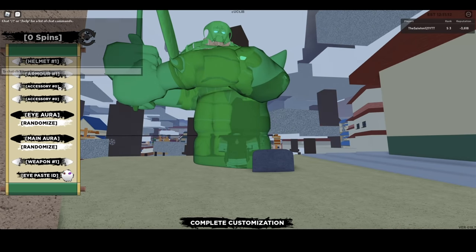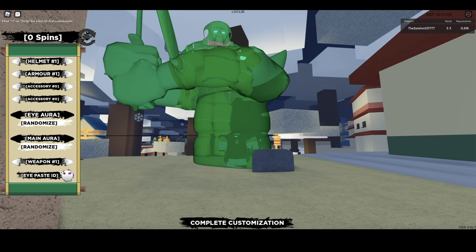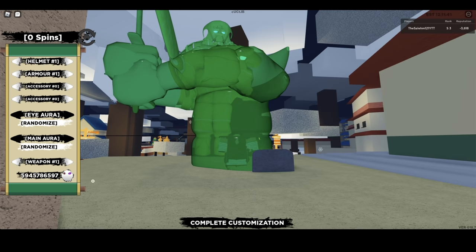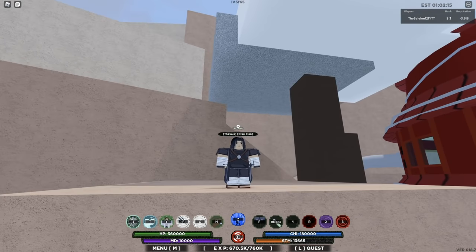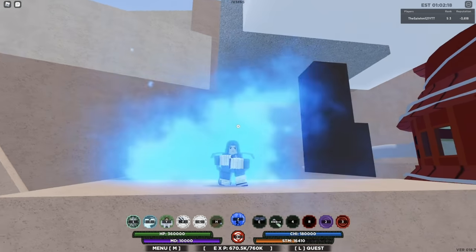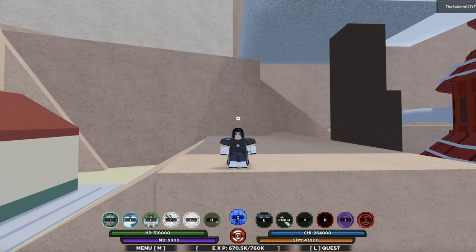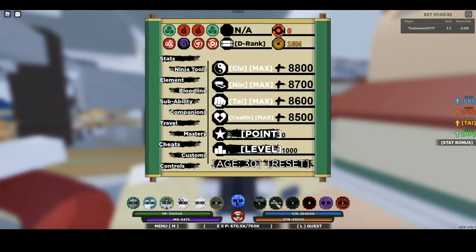I got a green Susanoo, aka Shisui Susanoo. So once you finish customizing your Susanoo, all the way at the bottom you can see a feature that says 'eye paste ID.' Get an ID of a custom eye that you want to use in Shindo Life — in this case I got an ID of Sasuke's Rinnegan. I accidentally clicked the eye paste ID feature and canceled, so I'm gonna paste the ID again. Paste it, boom — you got the eyes. All you have to do once you paste the ID is click 'complete customization.' Once you click complete customization, activate your Sharingan, hold C and press 6 which will activate your 6th form or 6th stage, and once that happens you should get Sasuke's Rinnegan.